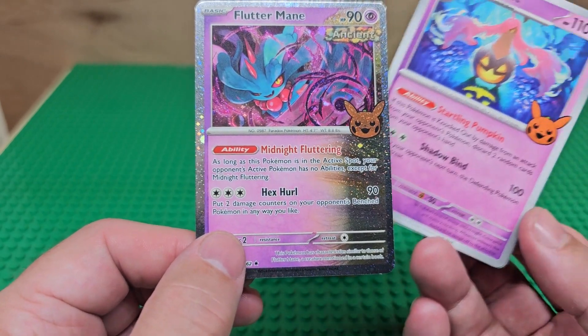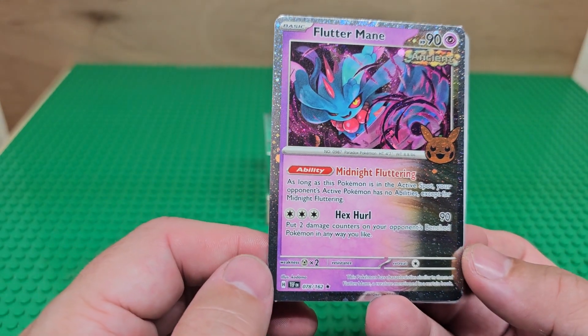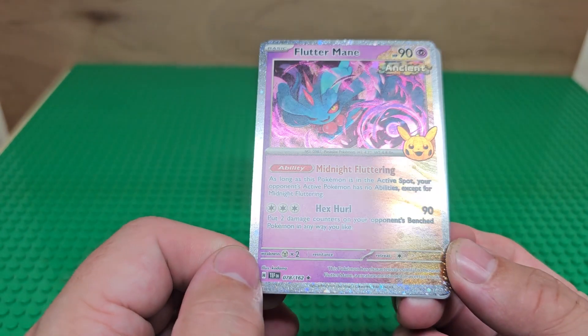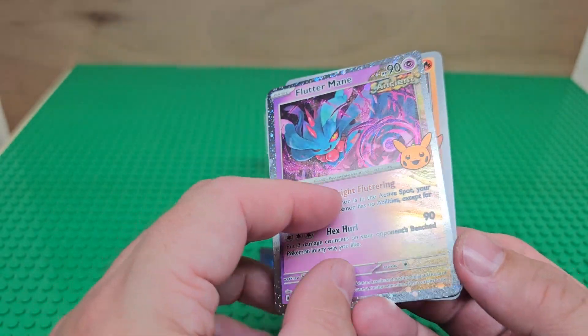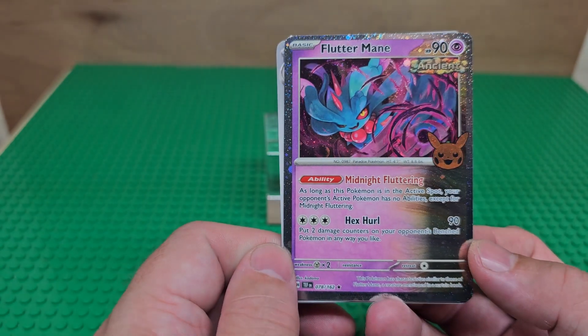The middle card here is an ancient Pokémon called Fluttermane, maybe. You can see this one has — instead of the rim — they really have this come off. It's actually a really cool ancient card. The holographic part kind of shades in a little bit, which I really dig.